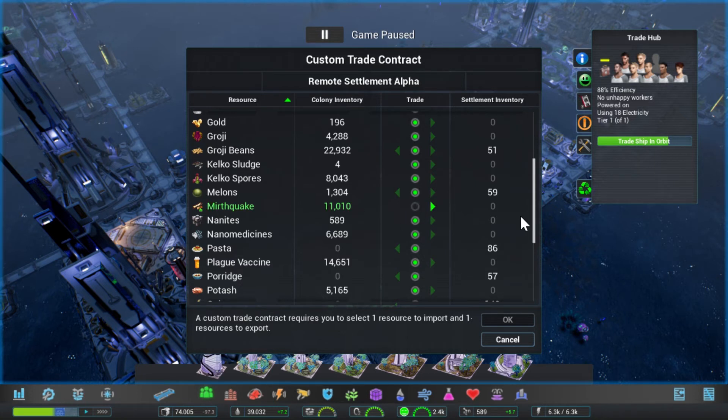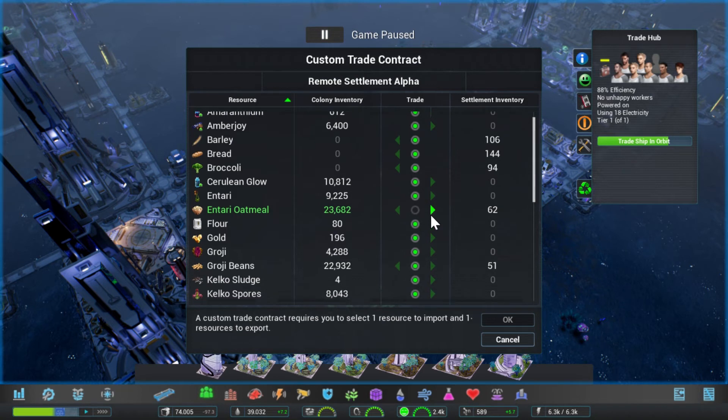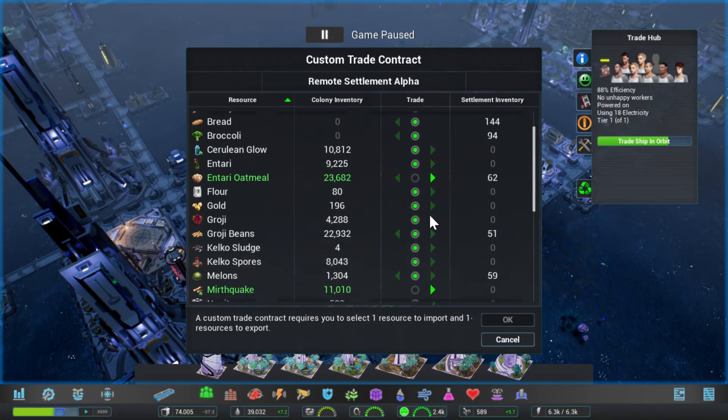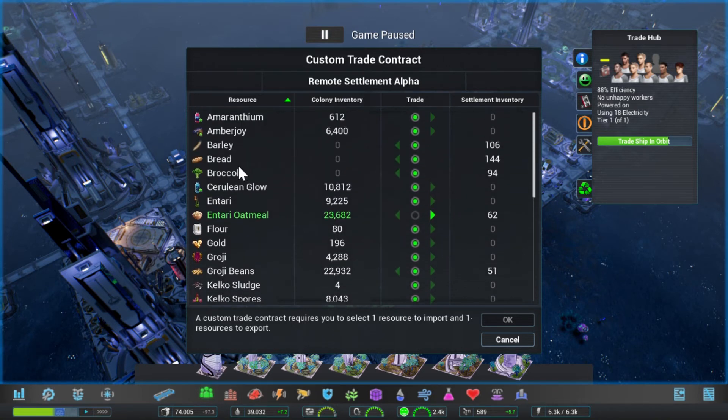Yeah, let's try Mirthquake first — let's give them some drugs. Can I have multiple goods? That has to be a bug — the thing specifically states one of each. But this means we can import all kinds of food, which is going to be awesome. Let's start with just plain broccoli if they grow it. So you can export various quantities — imports and exports equivalent to 14 nanites.